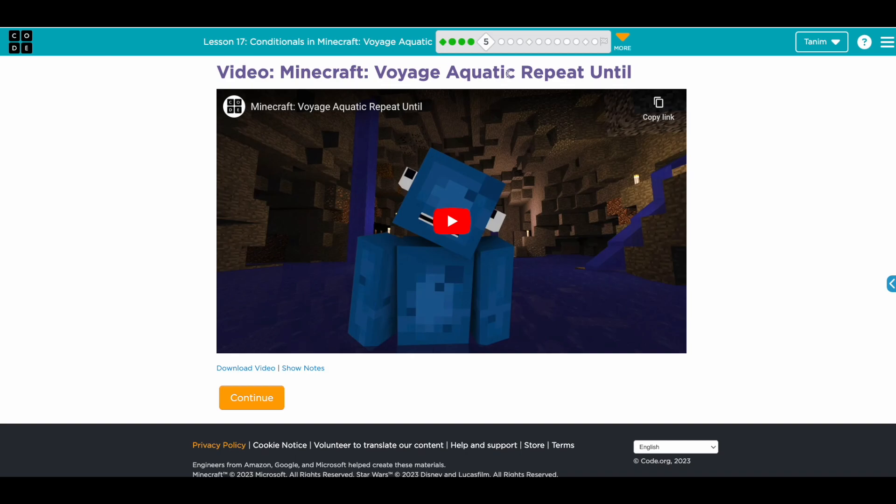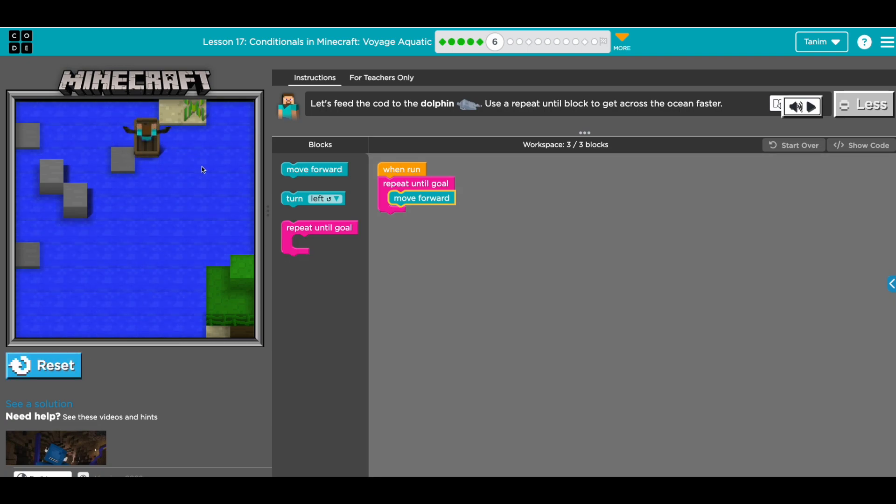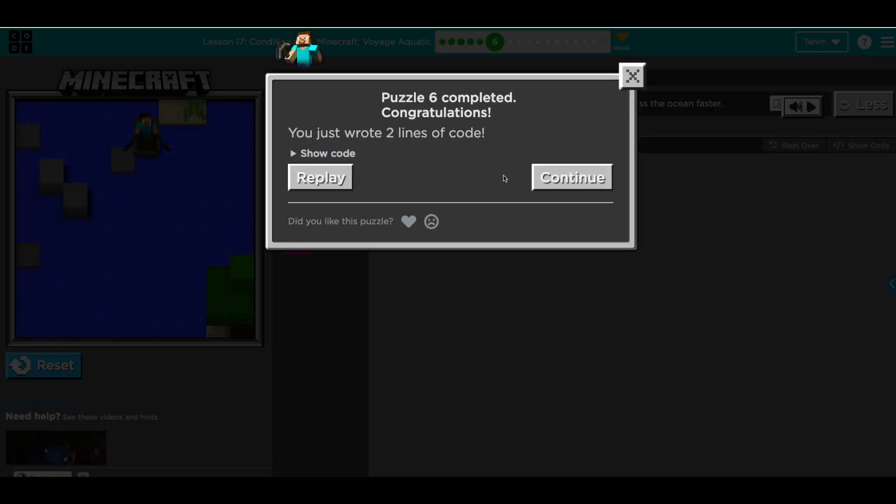In this video, they're going to introduce the repeat until block. I'm just going to skip the video and then we'll do the next challenge. So now we have a new block called repeat until. Whatever we put inside this block is going to repeat until we reach the goal — here, the goal is the dolphin. So the block just repeats move forward until you reach the goal, checking each step whether it's on the goal or not.